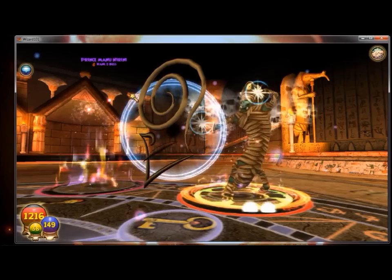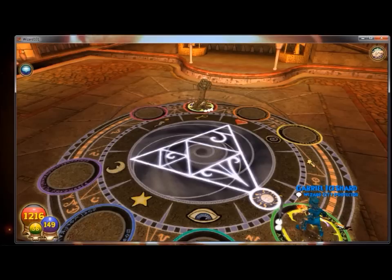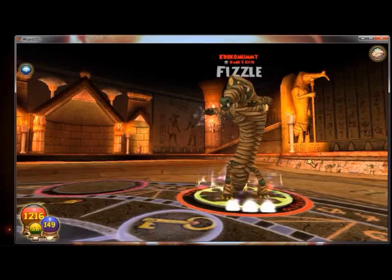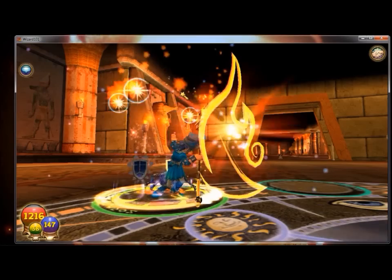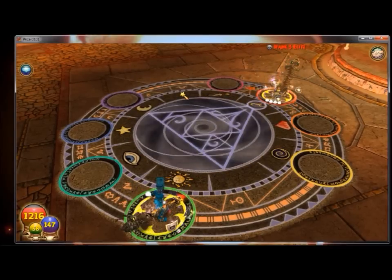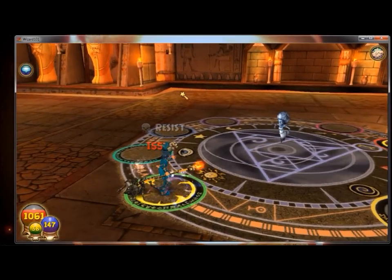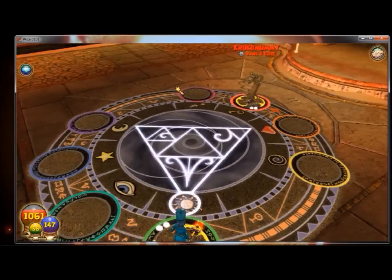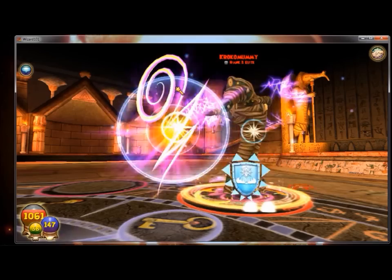That leaves the Krakamummi. He drops me - not really caring all that much. I do have tower shields, so I'll use one up just in case he decides to use Banshee. For some reason he decides to go for a Cyclops but fizzles, so I'm somewhat happy about that. I'll go with the Fire Elf just to lower his health a little bit, enough so that I can use an evil snowman. I believe he'll use Banshee right after this, so that tower shield wasn't used in vain. 155 damage - not too bad.